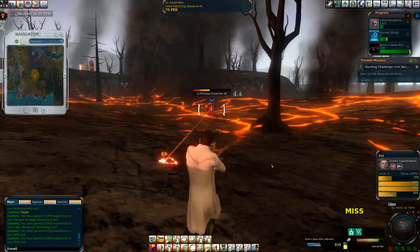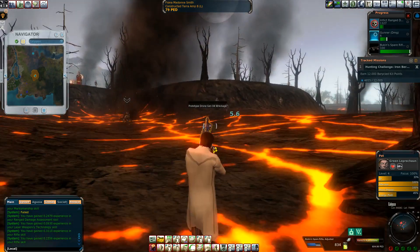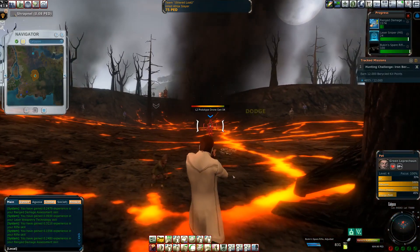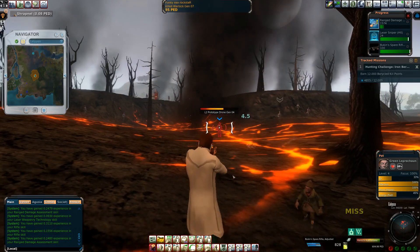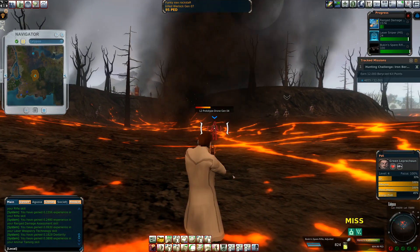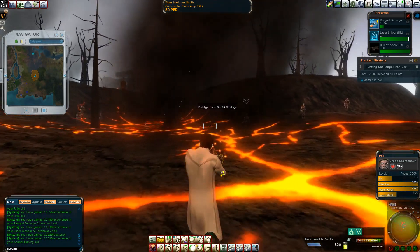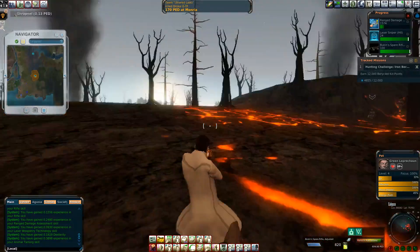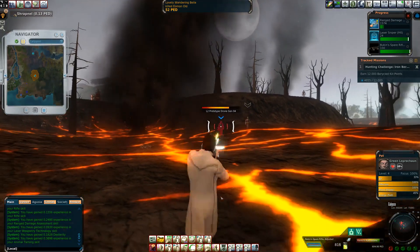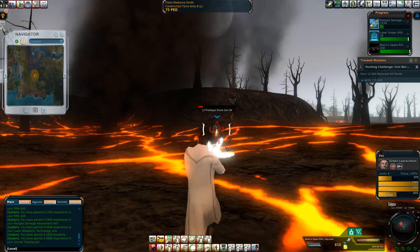I had forgotten how much I enjoy doing these low-level hunts with Bukens. It's all low stakes — you go in, you take some ammo. And if you're a newbie watching this, this is the way to go. I'm playing with 20 ped right now — that's two bucks. I'm going to get a lot of hunting in with this two bucks, then I can cycle the ammo. I'll have some loot at the end and the loot is saleable. Worst case scenario, you TT it, buy more ammo. But this is how you get your skills up.